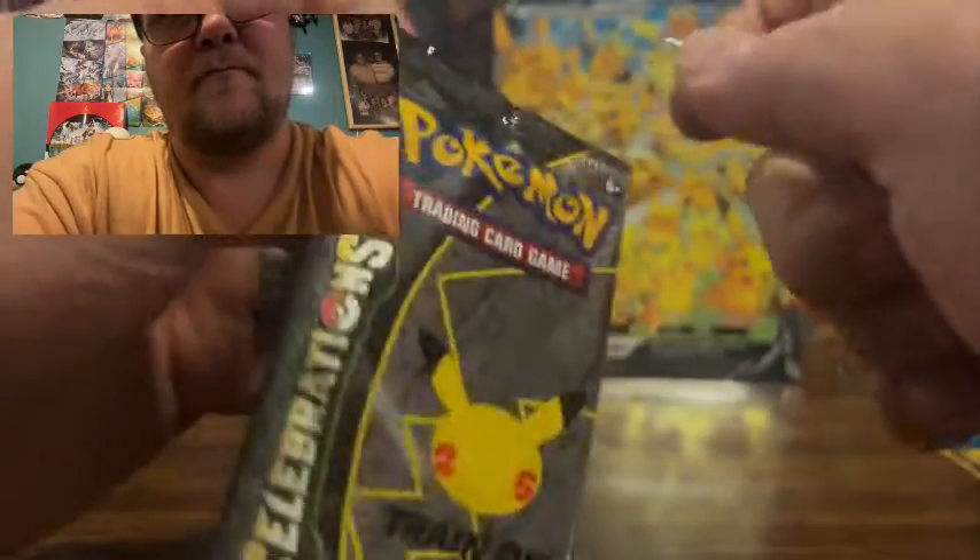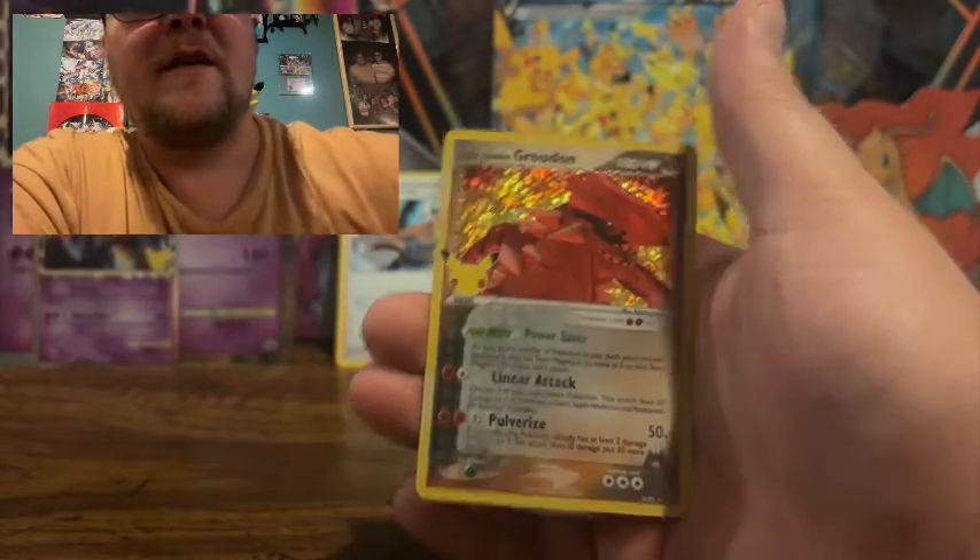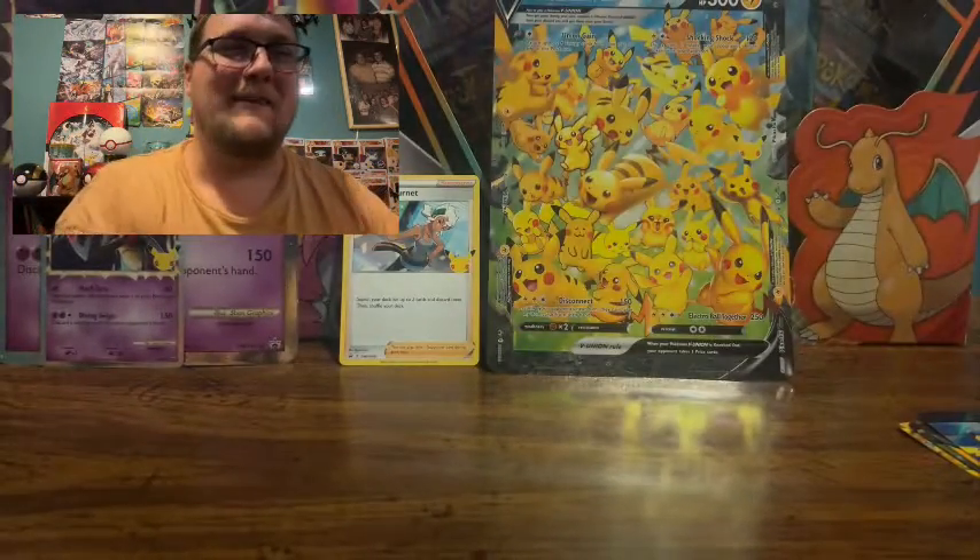Last pack — can we get some? Solgaleo, Cosmoem, Xerneas, and a Team Magma's Groudon. So we got a Secret Rare, just not one that we needed.